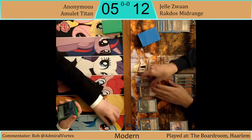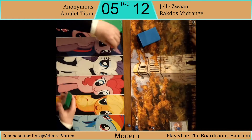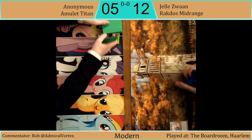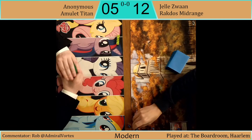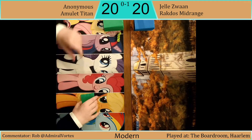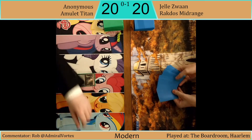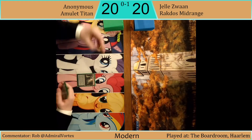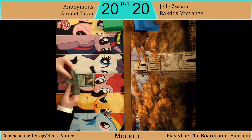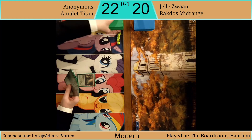Liliana was going to get rid of a blocker and just overwhelm our Titan player's defenses — and yes, that's game one. For game two, our Titan player is on a mulligan to five and our Rakdos player is on a mulligan to six. That's what you like to see — both players mulliganing down.